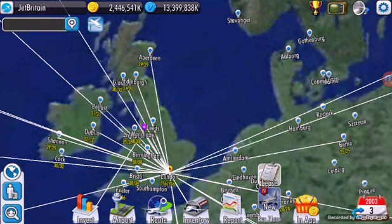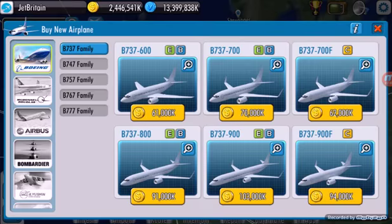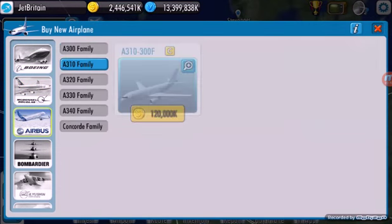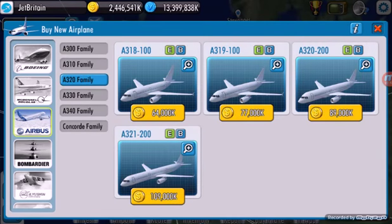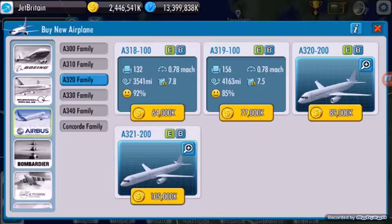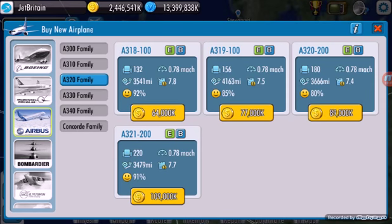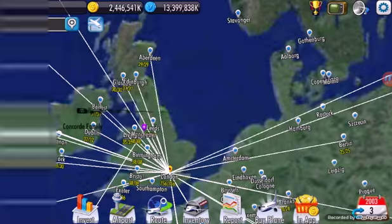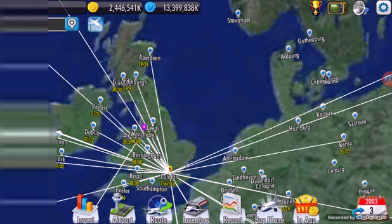I just want to show you the A318 — it's just come out. I don't know if I'll use this. I hate that you can't actually do a stopover route with this on Air Tycoon 4. Wait, it's the A320... A318. Can you see that it has a 3,500 mile range? That's apparently meant to be more.